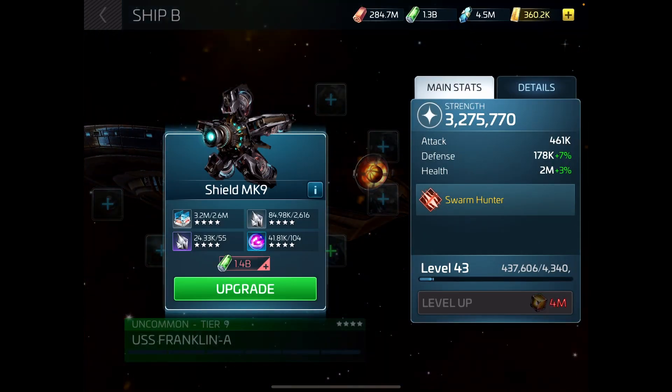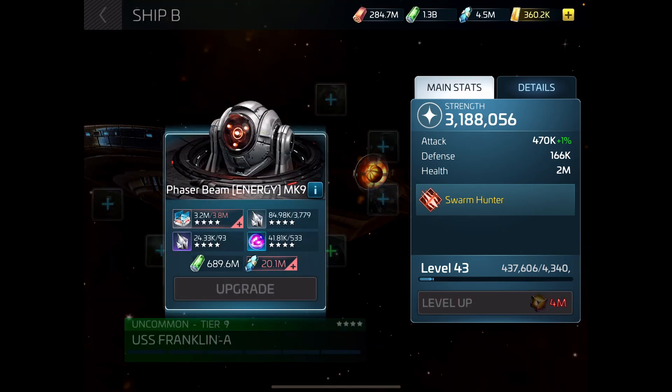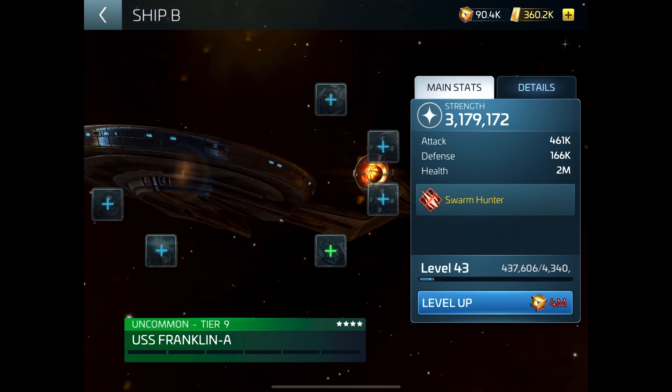That's given me 7% to defense and only 3% to health. The defense is probably what's needed most. And if I go and add a weapon I'm only adding one percent. That's why I like doing the shields first most of the time.